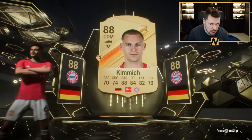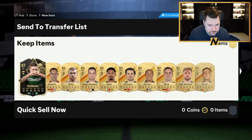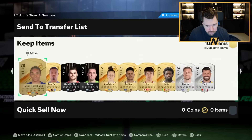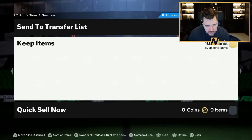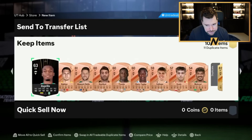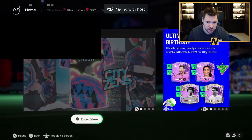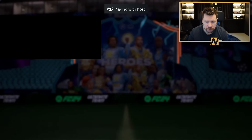Yeah, but what about when you run out of the daily stuff, you know? Oh, inform - German, Sidema. Joshua Kimmich - probably a big inform, 85 plus. It's Geo Keders - that's not bad. Okay, maybe that is bad.